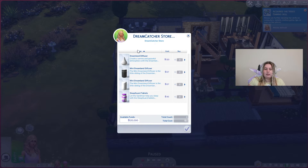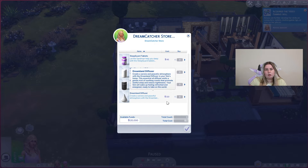There are a few different items here for us. We have some diffusers here that help your Sims sleep a little bit better. The mini dreamland diffuser is a little sibling of the dreamland diffuser. These are 67 simoleons, whereas the larger one is 110 simoleons. So if you wanted to save some cash, you could just buy the mini ones — they do the same thing. The dreamland diffuser creates a serene and peaceful atmosphere. This essential oil diffuser emits a gentle mist of soothing scents that promote restful sleep and reduce nightmares. Your Sim will wake up feeling refreshed and energized, ready to take on the world.